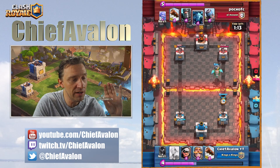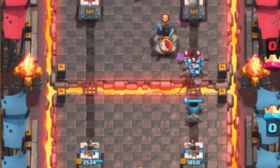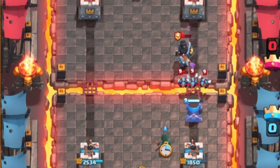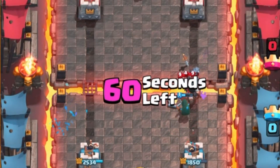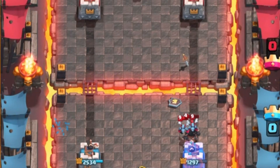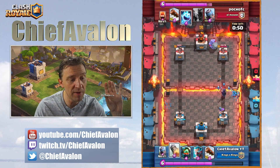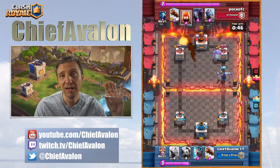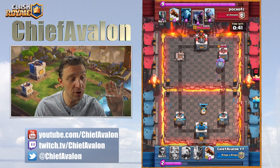I drop another mortar to keep pushing on that lane. But the minions — I can't really do much against them. They will get the mortar. I only have a bandit to go against the dark knight. Because of the minions, the dark knight actually survives and stabs my tower. I'm only able to defend too late with the night witch, so my tower took a lot of damage. Now I want to play it safe.